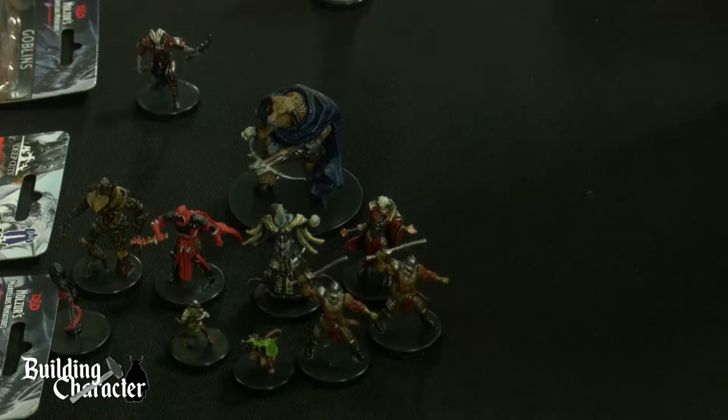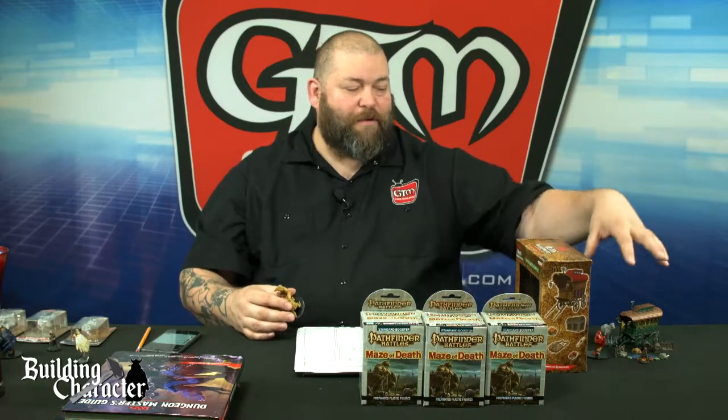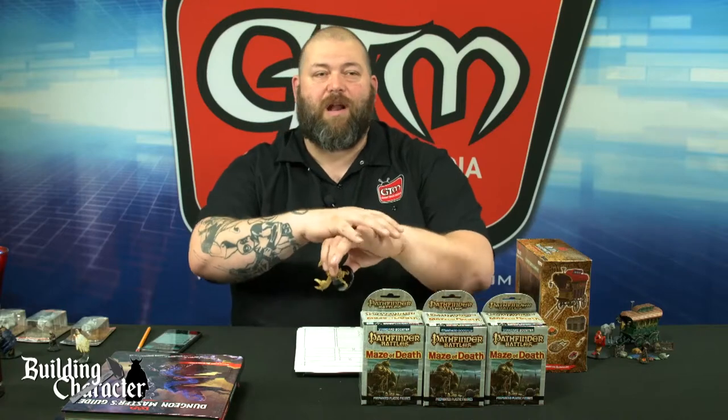We've also got a Wood Golem — I probably wouldn't use the wood golem in this one, but it's a nice looking miniature I'd absolutely use in something else later down the road. If I were to build a whole adventure scenario around all these miniatures we're pulling out, it would be a lot of fun. You could do this yourself: pick up a brick from your local game store and after you've filled out your scenarios, figure out what the next couple of adventures are going to be based around these creatures and characters.